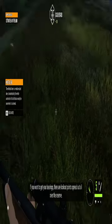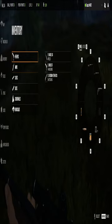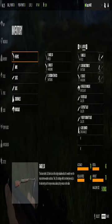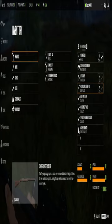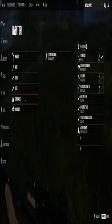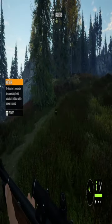If you want to get your bearings, there are lookout points spread out all over the reserve. Let's check inventory — see what all we've got, where it's set up. Let's put binoculars here. Interesting that I'm starting with a shotgun and all that stuff. I can trade the handgun and a shotgun for a bow any day of the week.